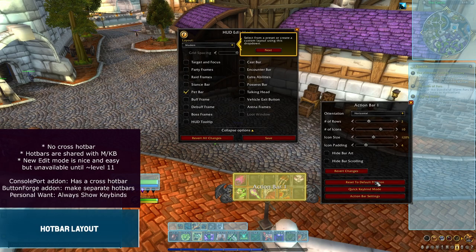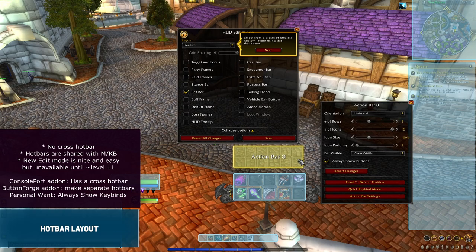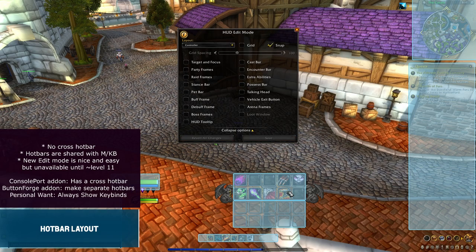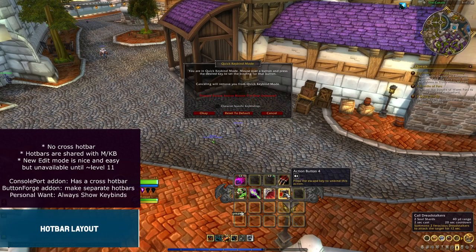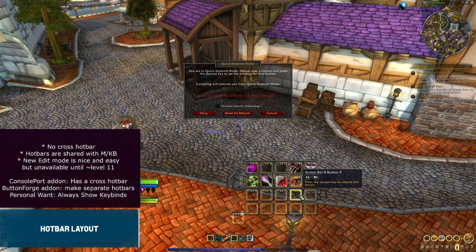The new edit mode makes it easy enough to just change things around. You can also use the quick keybind to change things as you go. You can see that it's not too difficult to make a decent hotbar setup with the new edit mode and save the layout — it's honestly great. If the game provided the ability to save keybinds by layout instead of by character or system, it would take care of the problem about not having separate setups for mouse, keyboard, and controller. Edit mode is unfortunately not available for new players until they get past the beginning questline, roughly around level 11 or so.